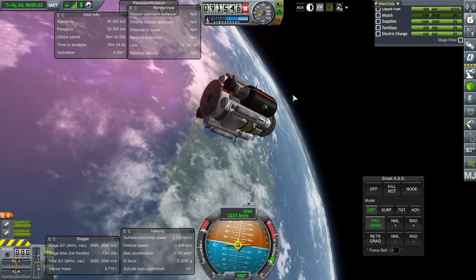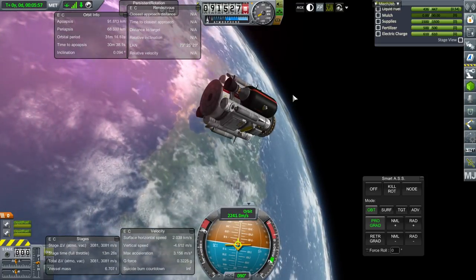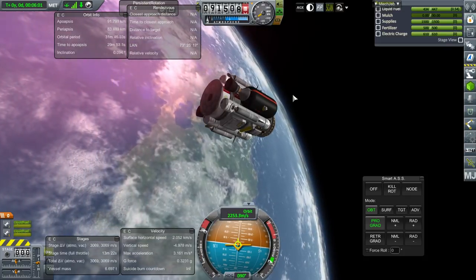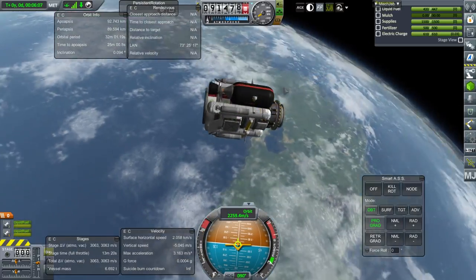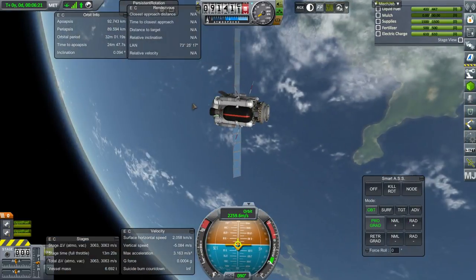As you can see, 3,000 meters per second on this — should be enough to get to the moon, land, and then get back into orbit again, barring really silly failures on my part. Let's get solar panels out, extend antennae. I don't see any particular problems with this.